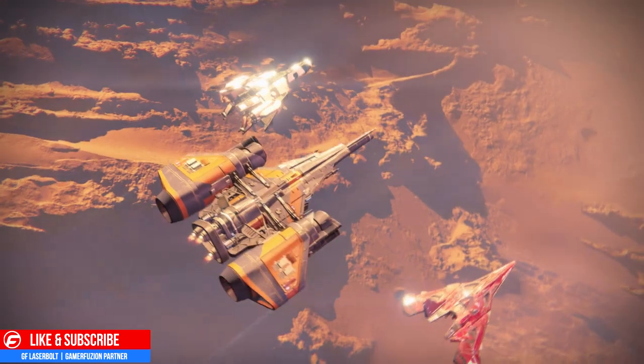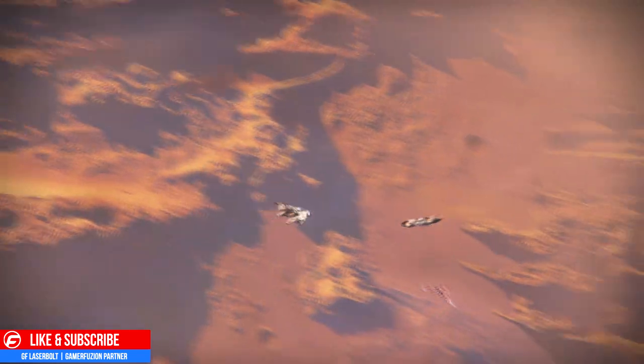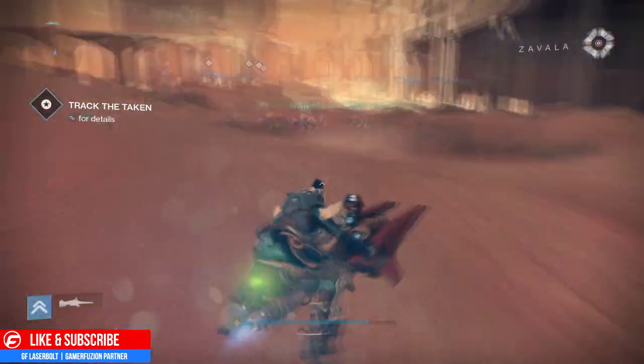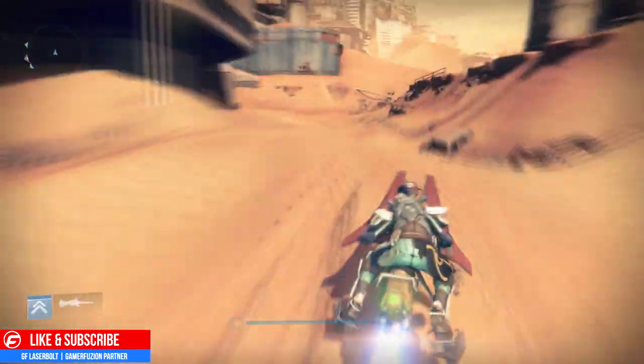Once you land in the mission, instead of actually doing it, head over to the Dust Palace. The Dust Palace is the area where you fight the Scion Flares — that's where you're going to be heading.